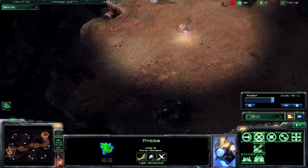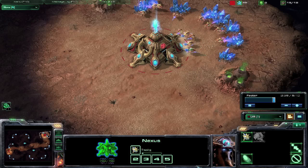Once the forge is up, build your cannon somewhat close to the base so you can start attacking a few things. Not too close or they may attack you with SCVs or Marines.